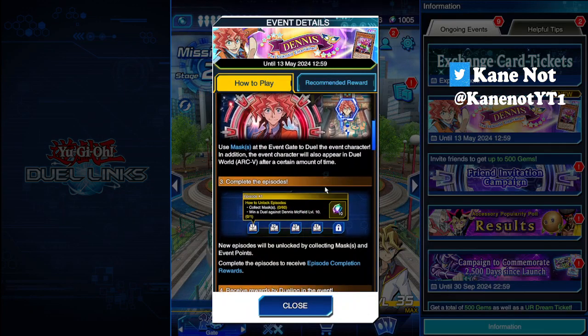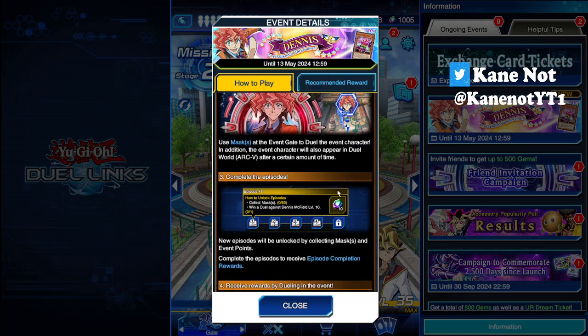As per usual when it comes to new legendary duelists, they come in on a per-episode kind of basis. Episodes 1 through 3 should be available to you on the first day of release. Episode 4 will be the day where you get to unlock the character and proceed with the character unlock missions. And finally, Episode 5 is the conclusion to the entire event as well as the story of the following event day.